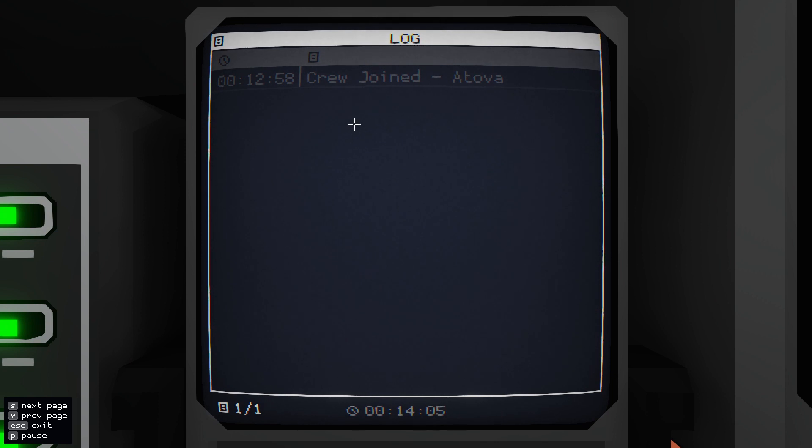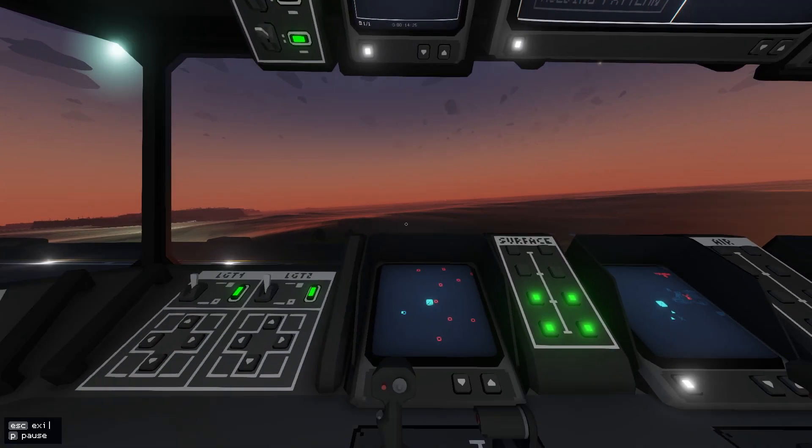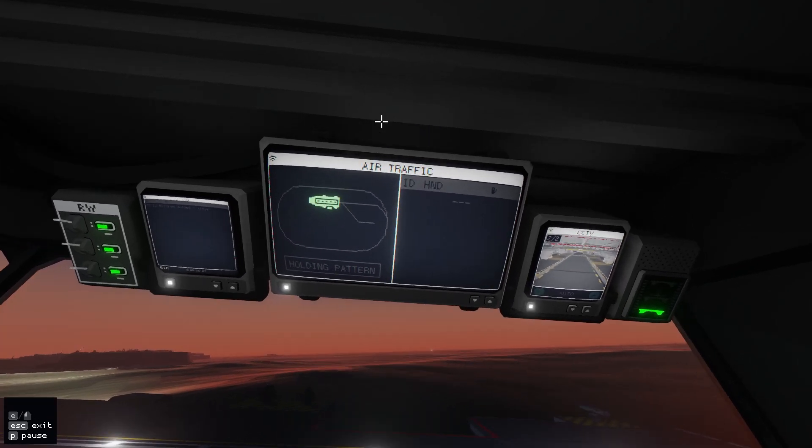Moving across, we've got our log screen. This is pretty useful because if you have units that are destroyed they'll show in here — I think even units you destroy show here as well. If you do get one destroyed it'll come up as red, and you also get a sound warning. Keep an ear out for it.